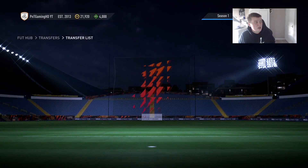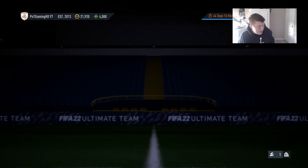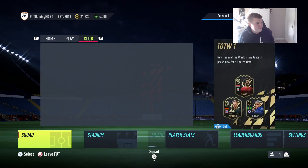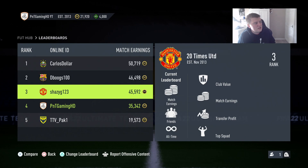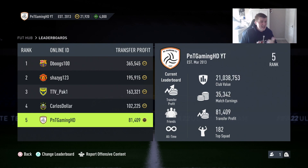Currently at 21,000 with quite a few cards still to sell. Looking at transfer profit: match earnings are 35,000 and transfer profit is currently 81,000. So today in about an hour and a half I made around 50,000 coins, which is pretty awesome. I've still got loads of things to sell as well.